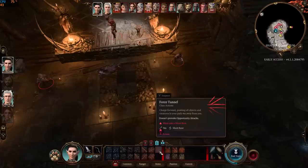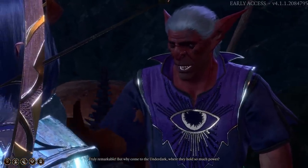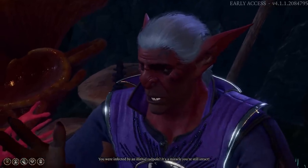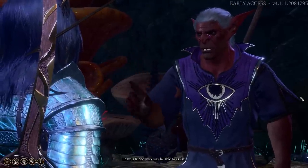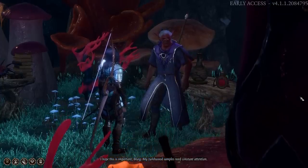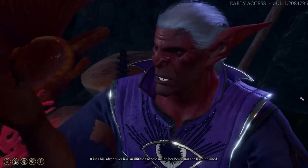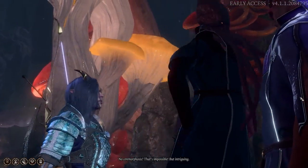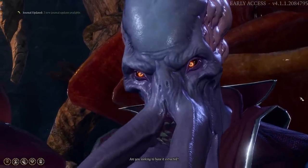As mentioned, there is one more illithid power you can get once you reach the underdark. In the myconid colony, tell Blurg that you've been infected by a mind flayer tadpole. He will then introduce you to Amelion, and they will send you on a quest to gather ingredients for a potion.